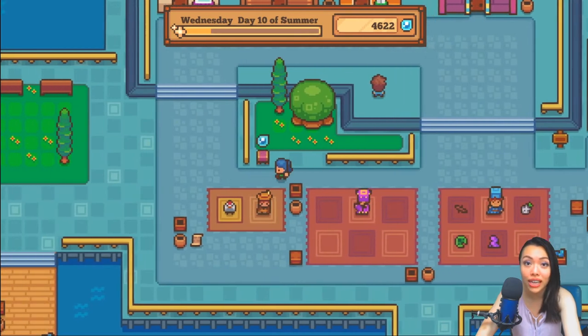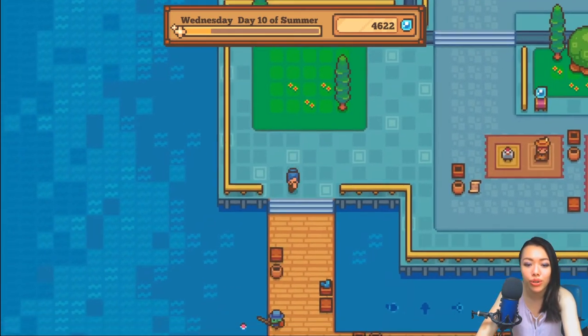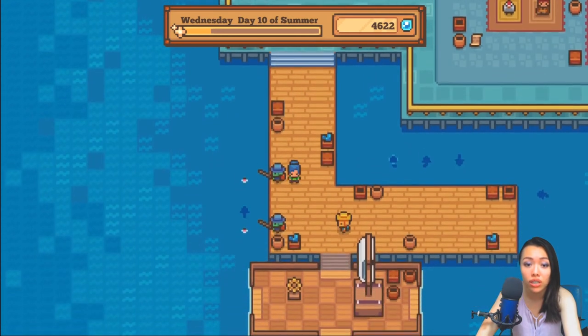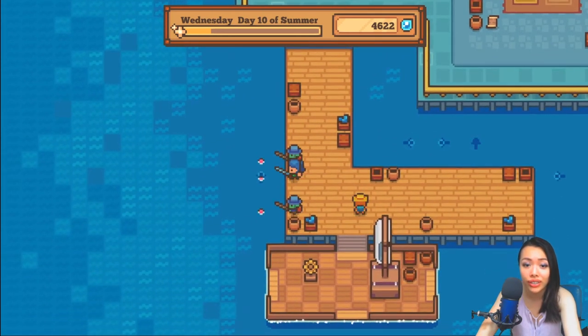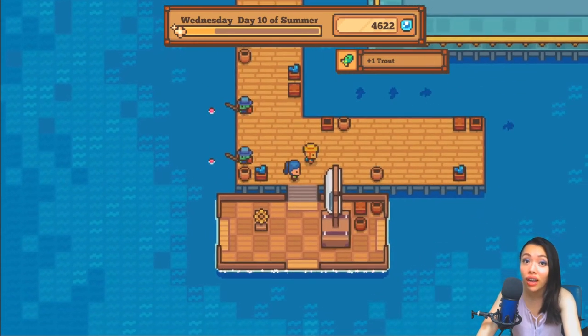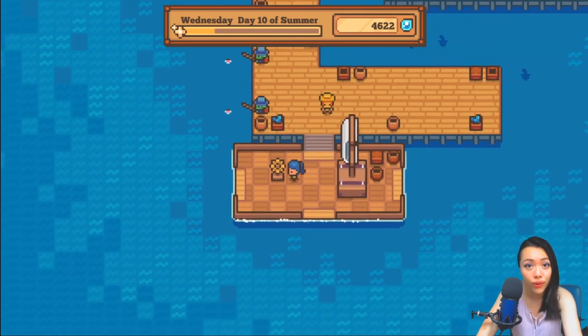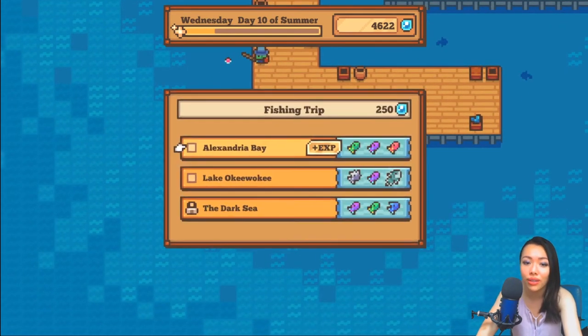The next location where you can fish is in Port City de Luca, that little seaside town where there's water everywhere and a whole ton of fish — you can catch all kinds of fish there. To unlock the fishing license, you have to get your fishing up to level 30 first. After you reach level 30, you'll unlock access to a boat where you can fish for more different kinds of rare fish or earn extra EXP while fishing.